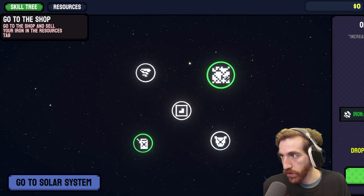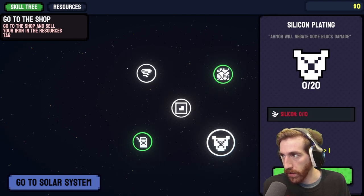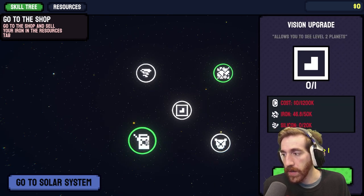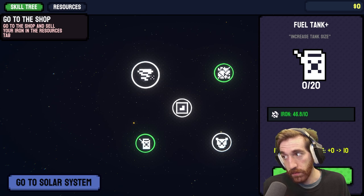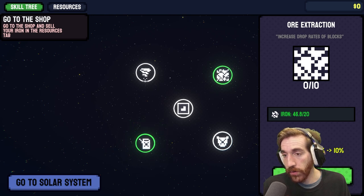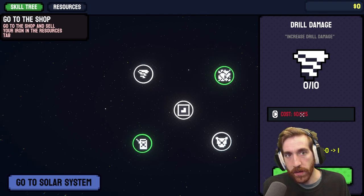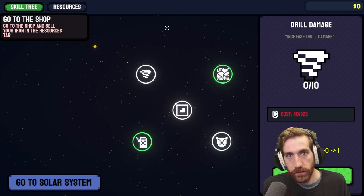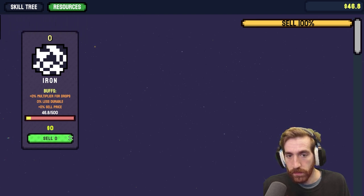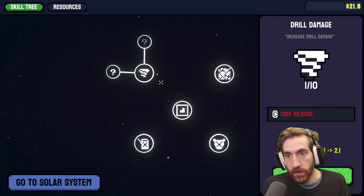What are you? Drill damage. More extraction. Increased drop rates of blocks. Fuel tank. Silicone plating — I don't have silicone. I don't have any iron or silicone. Could get a fuel tank, I suppose. Or extraction. That costs money. I have no money. I could get money. Chill damage. Tech trees.